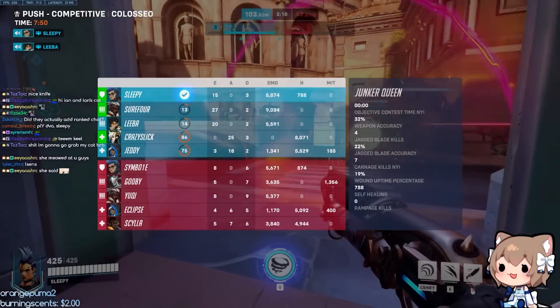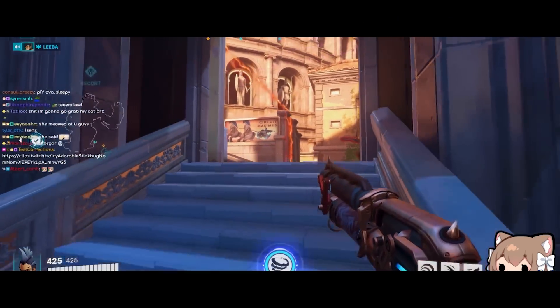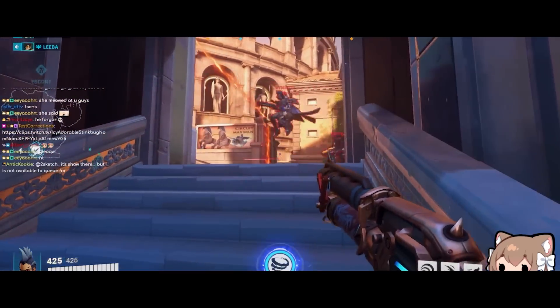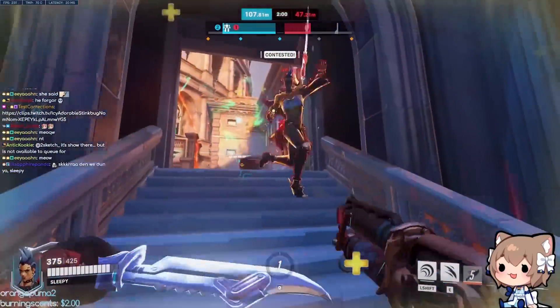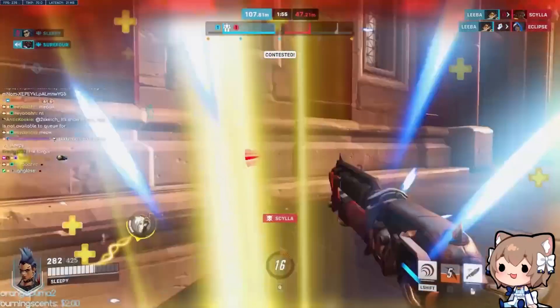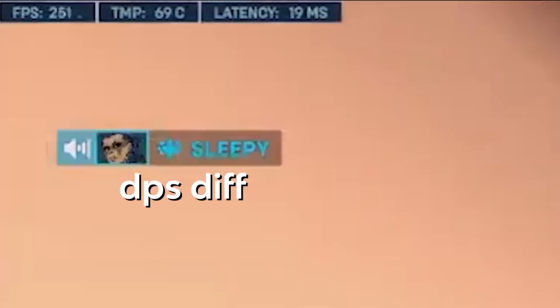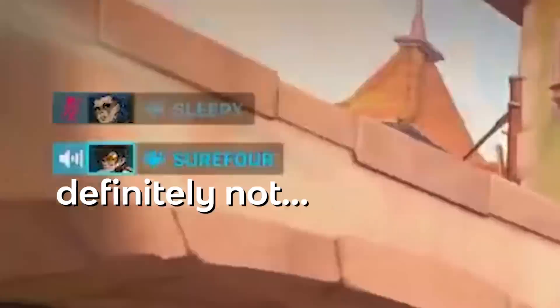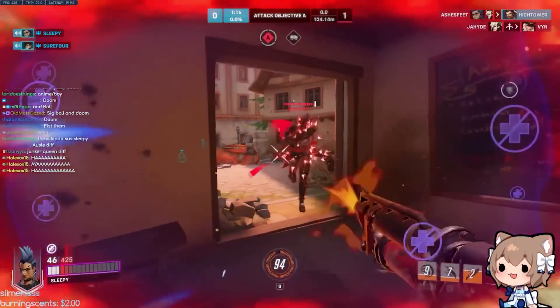Wait, do you have nano? Go in — wait wait, get nano first, get nano first. Help me, I'm low. Wait, can I go in or no? I'm scared. What do you mean I got shot from the locker? I think DPS did it. Wait — oh fuck, you can see things now.